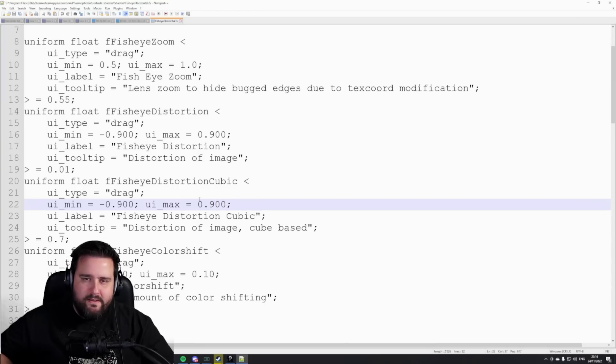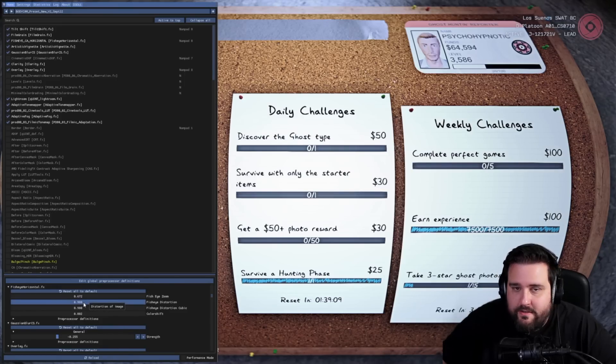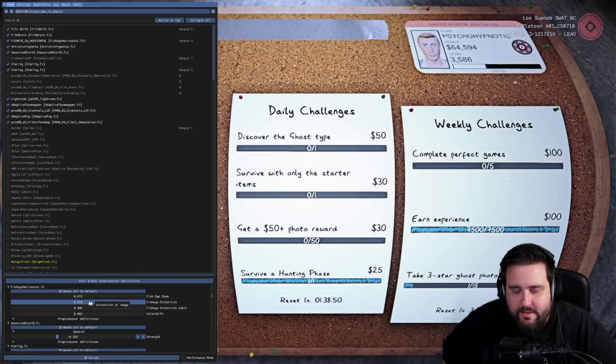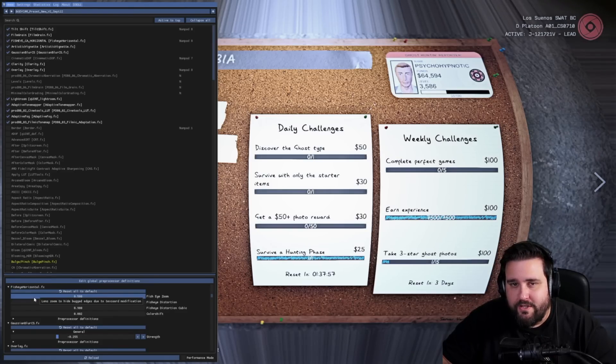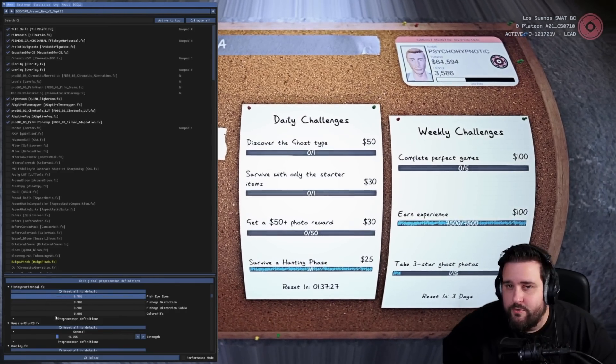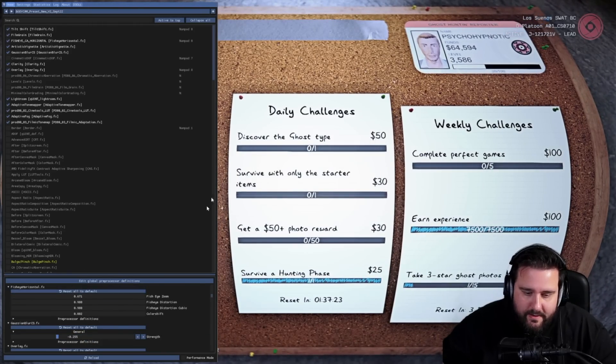This will give you more flexibility with the fisheye distortion effect. If you don't want to change this yourself, I'll drop this file in my Discord as well. Once you've done that, you can change the fisheye distortion to your liking however you want. I've put the fisheye distortion to the max, which is 0.9. Make sure that you also use the fisheye zoom, because you will get black edges all around — just zoom in until they disappear.